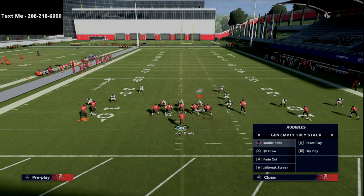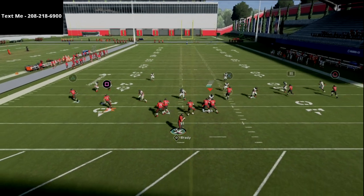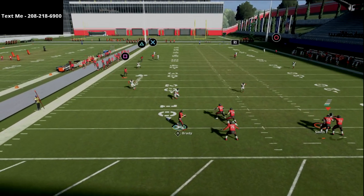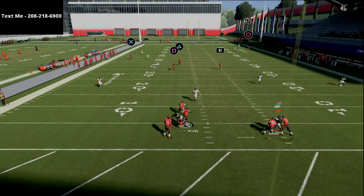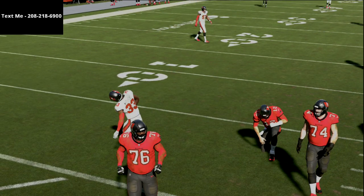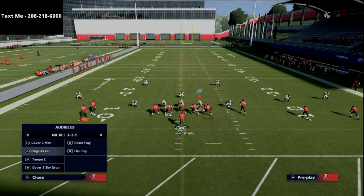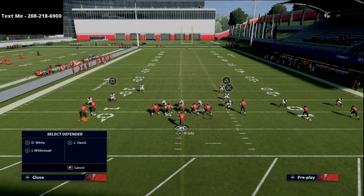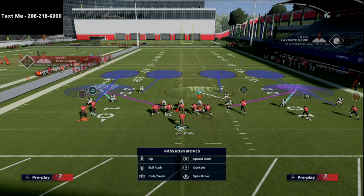Now, if they do run Cover 4, you should still have the snap throw. The other thing on Cover 4 shell is it'll typically kind of break down for you. The wheel route is also really good to the wide side of the field. If you get a traditional Cover 4 look, we're going to give you kind of a Cover 2 concept out of this.